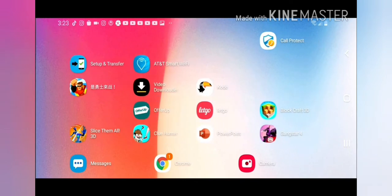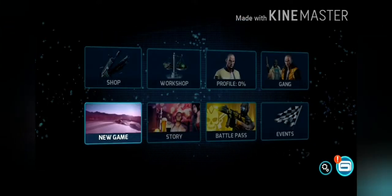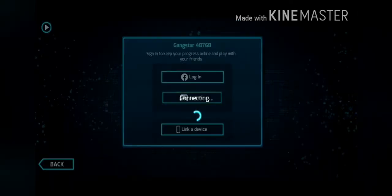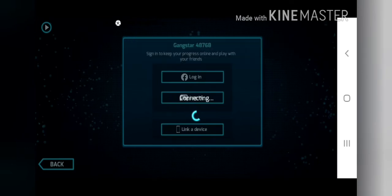Once you finish clearing the data, open your game. You're gonna see all your account information — I'll blur it out so nobody can access my account. Press the account button, and don't worry, I'll blur it out so nobody can steal my account.